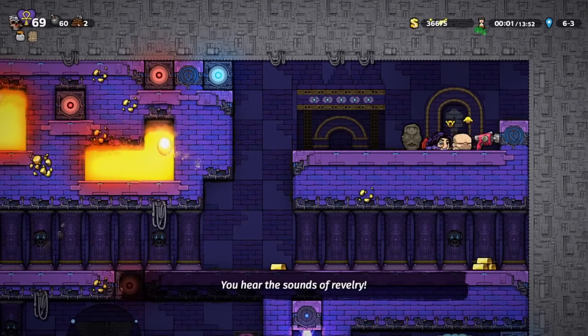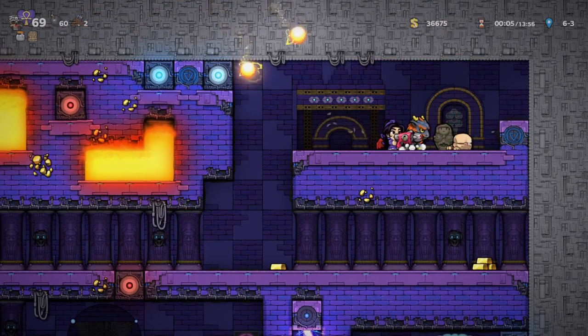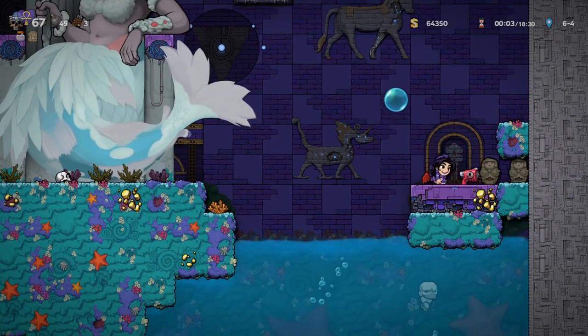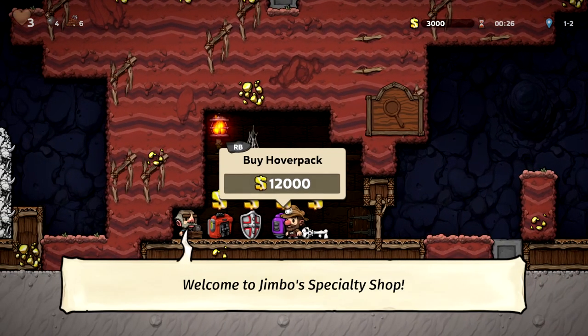Make money quickly by breaking the ghost vase before you leave every level. Keep Quillen by duplicating his Yushabi before it hatches and taking it to the next room. Duplicate it again before it hatches and you've got Quillen in the Sunken City.